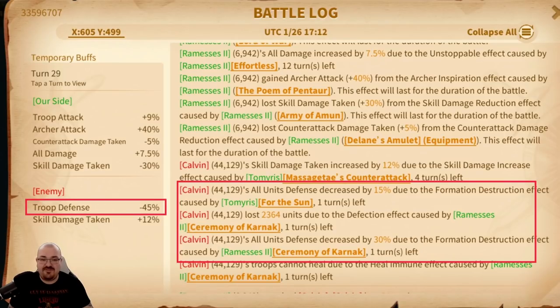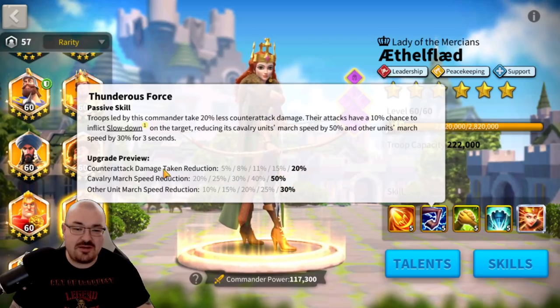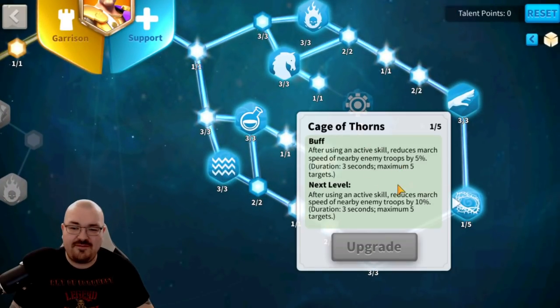You can go up to about 64.5 percent health reduction on a target, not to mention attack reduction. That's probably why buildings in Arc of Osiris go down so fast — multiple marches with debuffing capabilities all stacking. Regarding Constantine's active skill and Ethelflaed's active skill: the cavalry march speed reduction was 50 percent and other units 30 percent. The counterattack damage taken reduction from Ethelflaed didn't show, which means it's conditional — it only applies in specific cases.